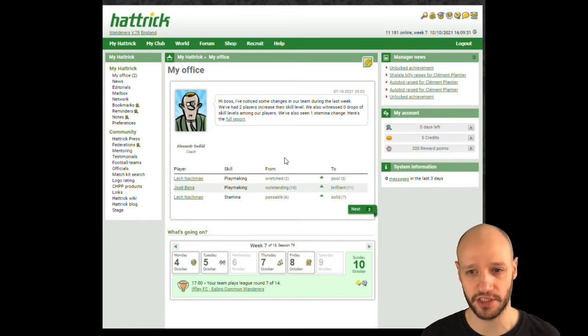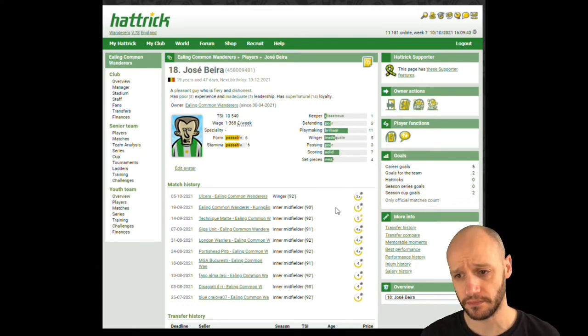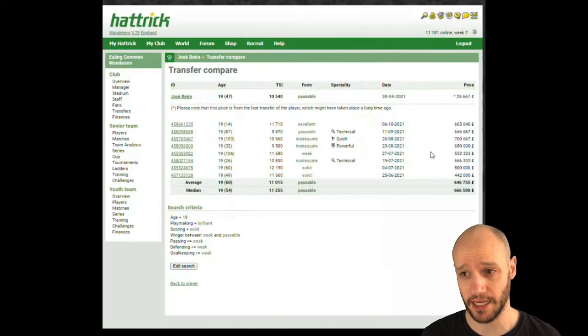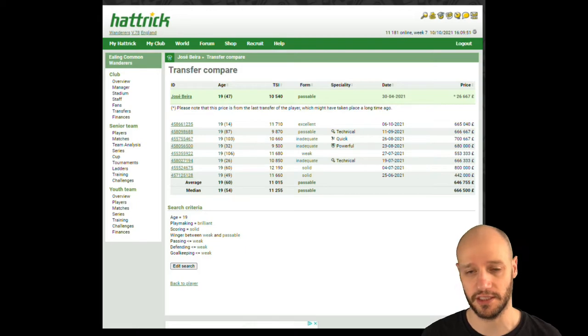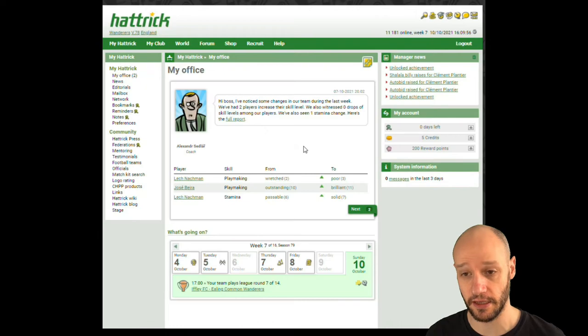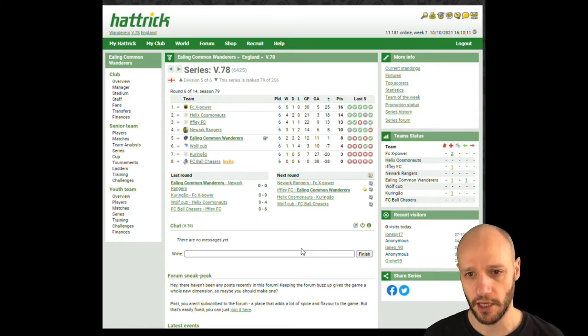A couple of players improved in stamina and playmaking. Berer went up in playmaking to 11. I bought him for 26k and he's now worth 666k — a big profit. But we're keeping him in the club until he gets to 13 or 14, then we'll probably offload him. I need to put a bit of a master plan in place.